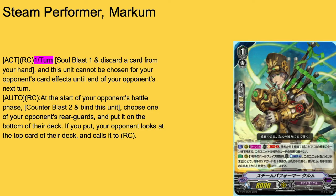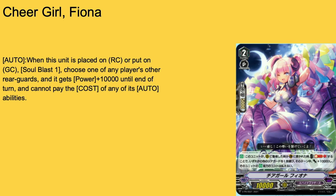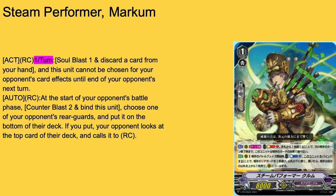Next up we have Steam Performer Markham — Gear Chronicle — 8k base, 10k shield, grade 1 with boost. Act rear once per turn: soul blast 1 and discard a card from hand, and this unit cannot be chosen by your opponent's card effects until the end of your opponent's next turn. And auto rear at the start of your opponent's battle phase: counter blast 2, bind this unit, choose an opponent's rear guard, put it to the bottom of the deck. Your opponent then looks at the top card of the deck and calls it to rear. So this lad can just say goodbye to a pesky unit before it's even able to swing. Counter blast 2 in a deck with a decent number of counter chargers. Four of Markham — can't even describe it.